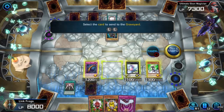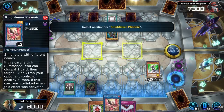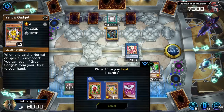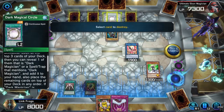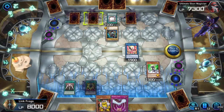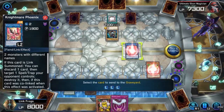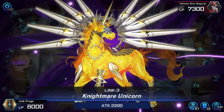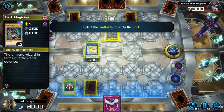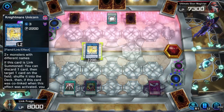I guess I gotta go with the Phoenix — this really stinks. I forgot it had the effect to summon out Dark Magician. Whatever. I guess I should destroy that one — okay, guess that was good. And then Nightmare Unicorn can spin back the Dark Magician. I wonder if it should have spun back the other Dark Magician.